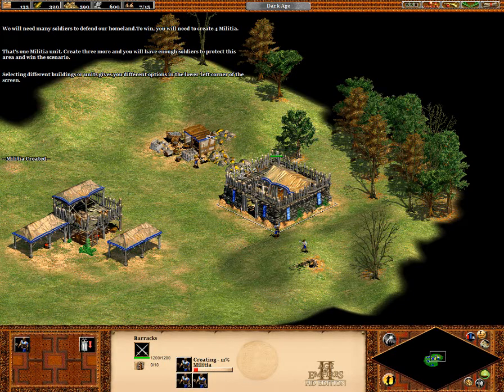That's one militia. Create three more and you'll have enough soldiers to protect this area and win the scenario. Click the barracks and quickly click the create militia button three more times to make three soldiers in a row.